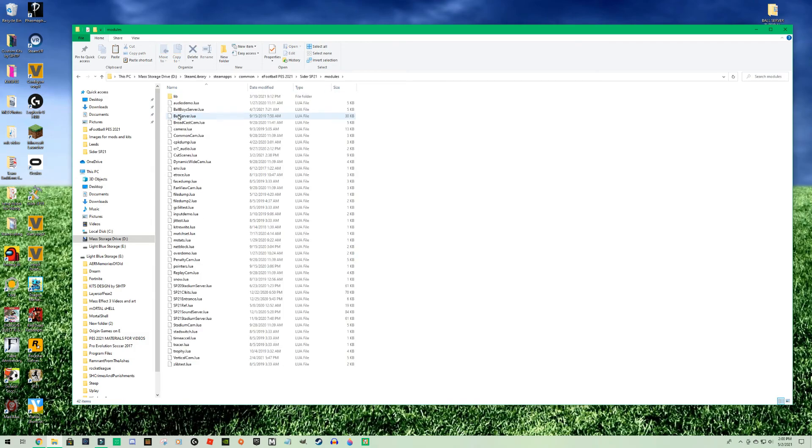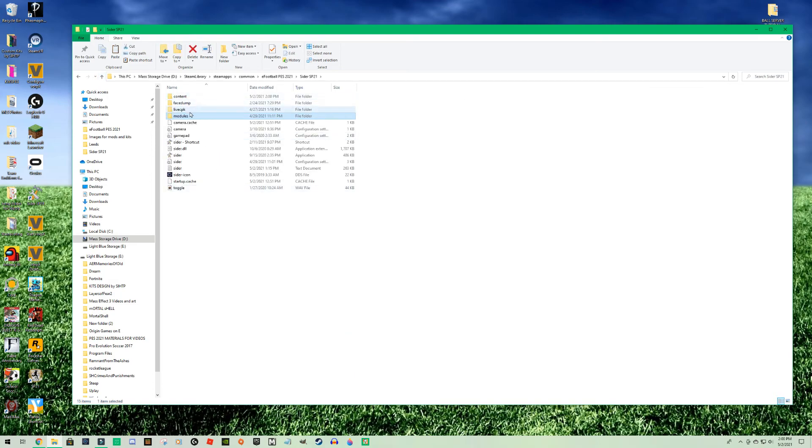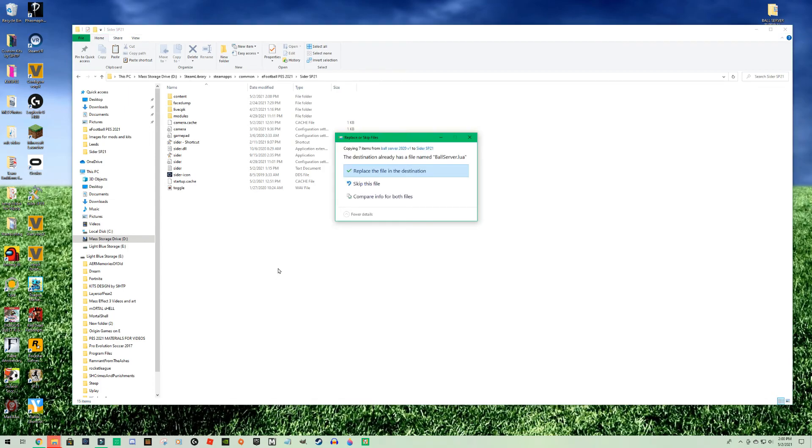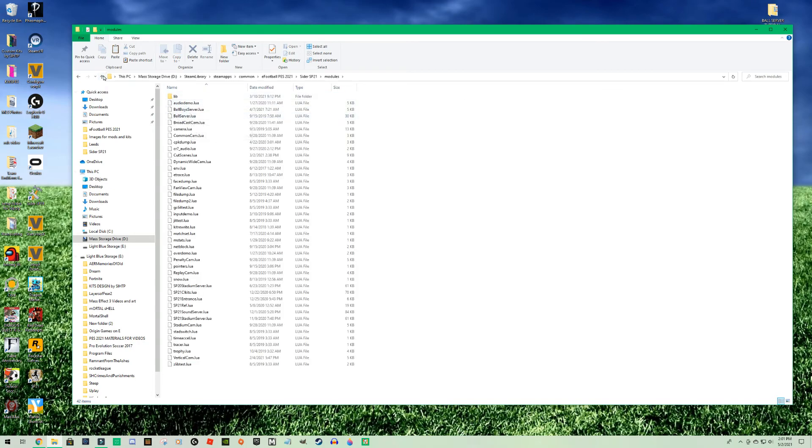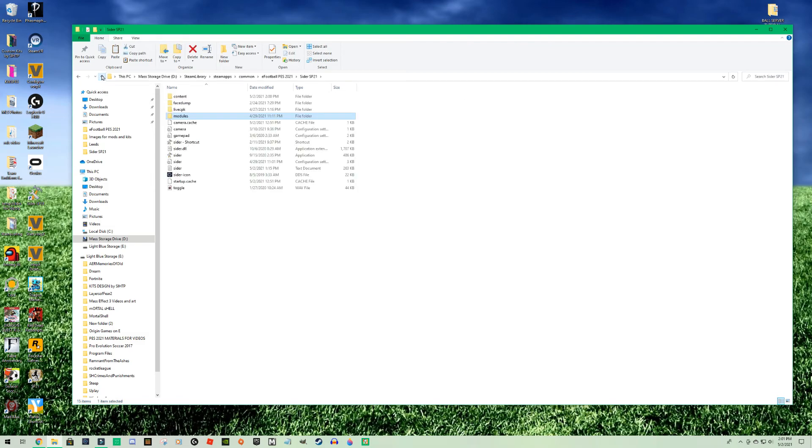When you're done, you're going to have a ball server Lua file in the module folder — that's what we're loading by adding the old server. I'll say replace since I already had it. You should open these files and see that we've done what we wanted. In the content folder there is the ball server — this is the old one, but we are setting the stage. You should now have a ball server in there.